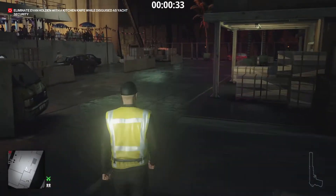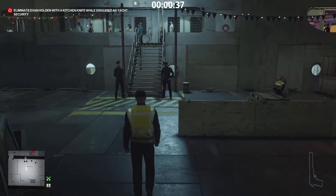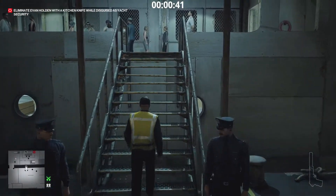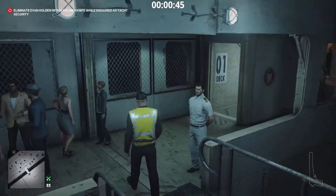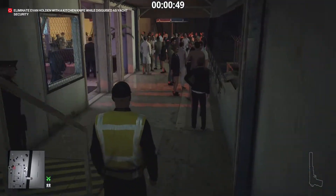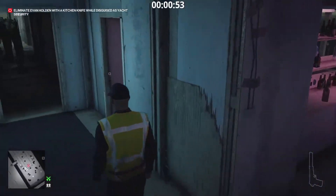Take a left and enter the yacht using the main stairs. At the top of the stairs, take a right. Move past the guarded stairs and to the first opening on the left. Continue left and enter the kitchen using the first door on the right.